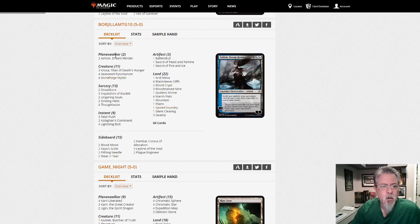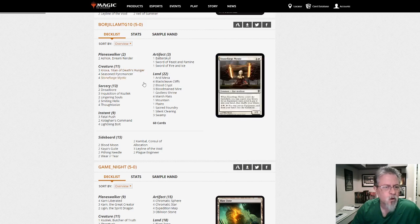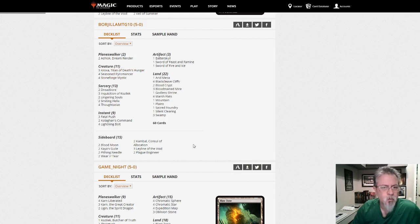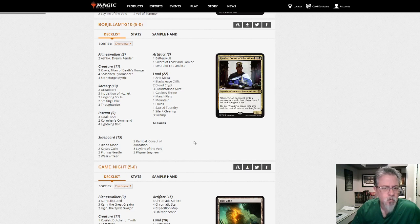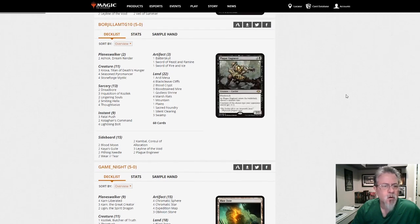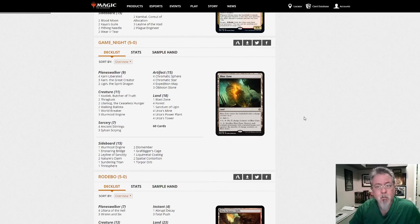Some Mardu Stoneforge deck — haven't seen a Mardu one of these in a while. This is kind of like the old Mardu Pyromancer deck, getting away from the Pyromancers and leaning on Kroxa and Stoneforge. I like this, it looks like fun to play. Blood Moon in the side, with your Planes and Swamp for colors. Kroxa is a strong card — it might do better in Modern than it does in Pioneer.